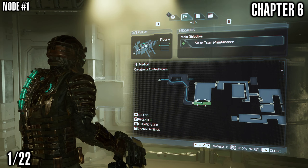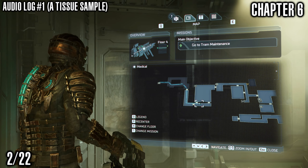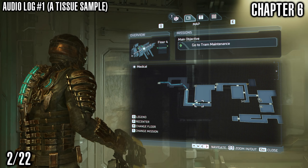How's it going everyone? Welcome back to my Dead Space Remake 100% All Collectibles Guide. This is Chapter 6 and we are starting off with a node. We're going to show you how to get all the nodes, all the logs, all the schematics, weapon upgrades, weapons, marker fragments — all that good stuff to help you get those achievements and trophies in Dead Space.